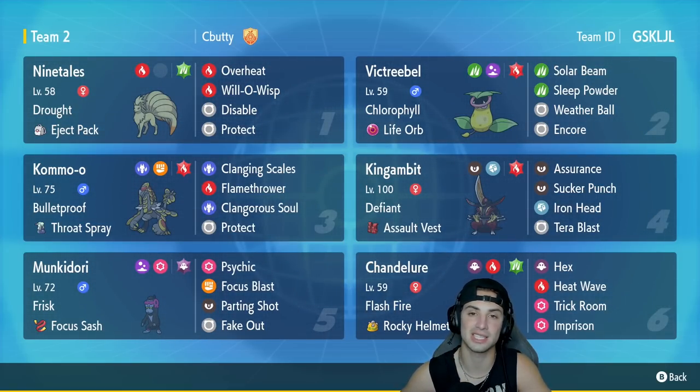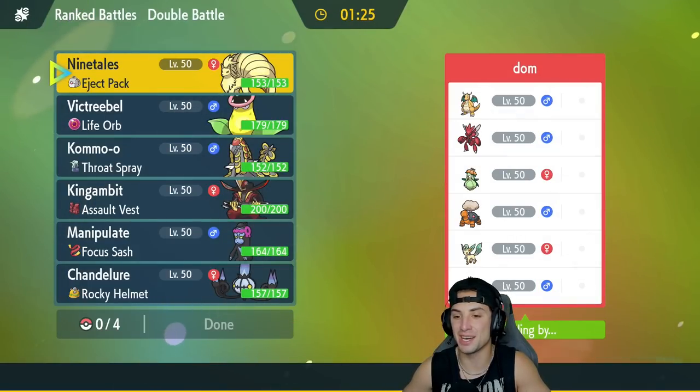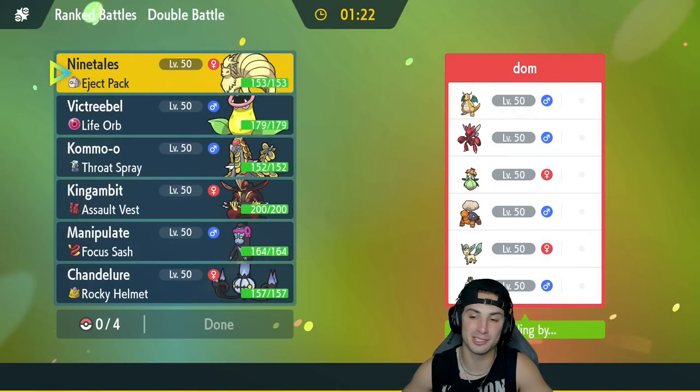If you want to rent the team for yourself, the rental code is at the top right-hand corner. Let's hop onto that ranked doubles ladder and grab some wins with this Victreebel sun team. We're hopping into our first match and going up against a chlorophyll sun team as well.